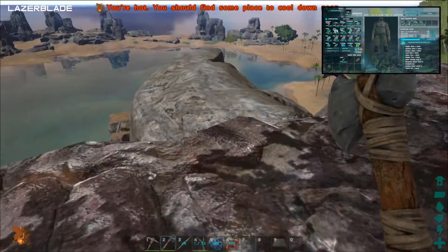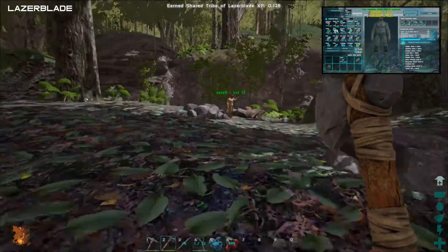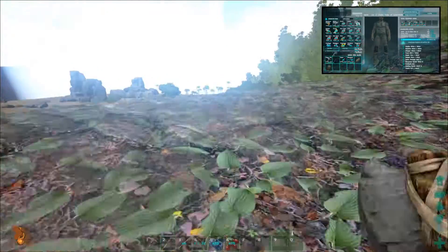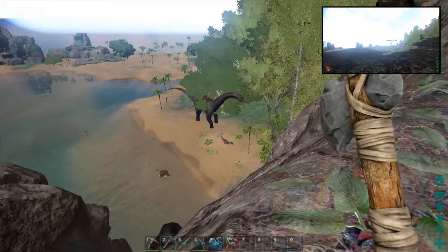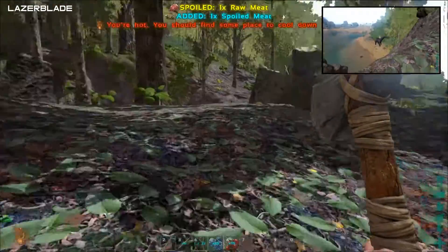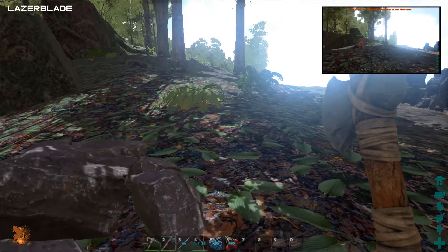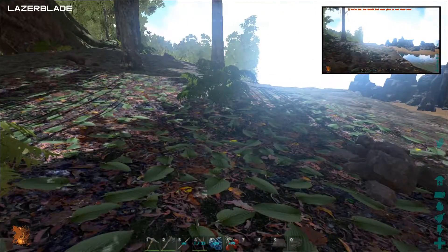Hey everyone, welcome back to ARK: Survival Evolved. Laser blade here with Sarek. We got the Bronto off of our cliff — even though I died a couple of times doing so — but he's down there now. Hopefully he doesn't come back up because I don't want him up here. He's a jerk. So what's our goal here?